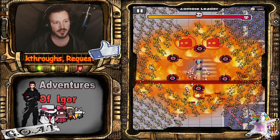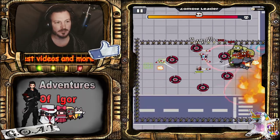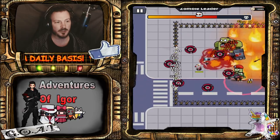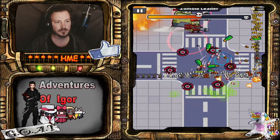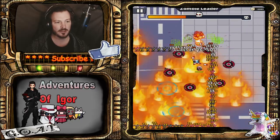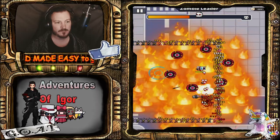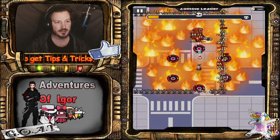All right, the last bosses — focus on taking one out at a time. Some of the leader's projectiles are very easy to dodge because they are very slow, but make sure you don't get cornered. It can get a little rough here. We only have the zombie leader left — just keep them to one side and you should be fine.